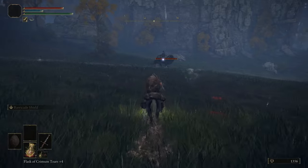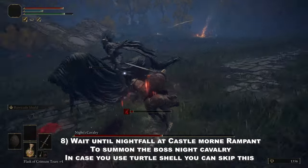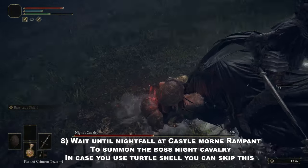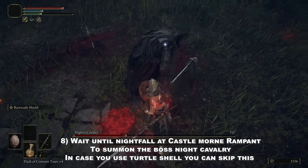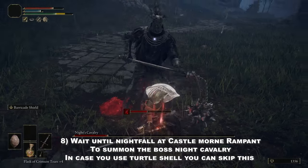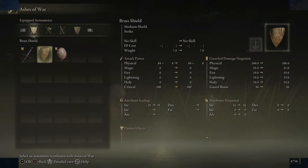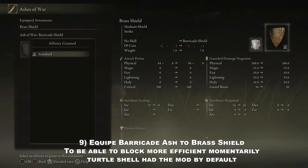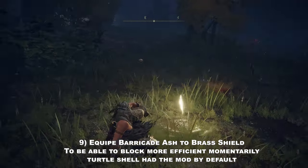You either have to wait until nightfall or come at night at Castle Morne Rampart in order to summon the boss Night's Cavalry. You can finish the boss easily using Torrent and a couple of healing items for Torrent and yourself, and after that you will get the Ash of War that you need for your Brass Shield. You can skip this part in case you want to go with the turtle shell shield; however, personally I do prefer the Brass Shield because it offers better guard boost, so it consumes much less stamina when you block enemies and bosses.